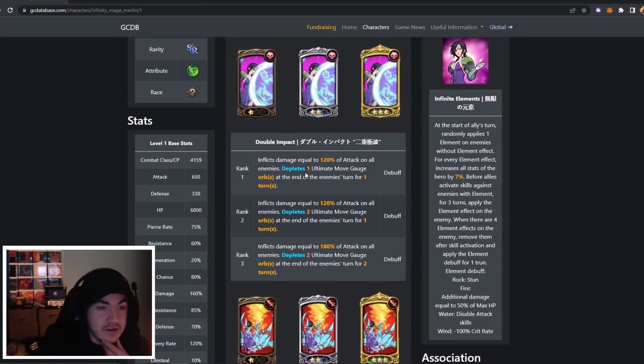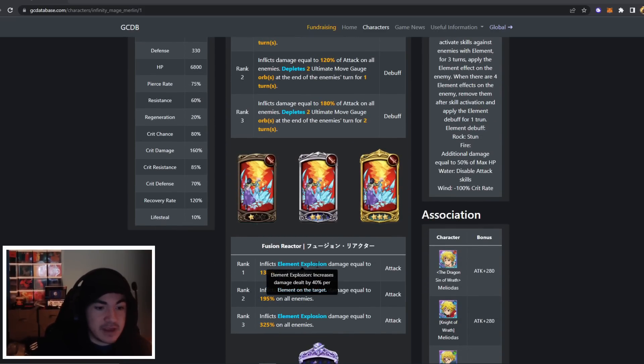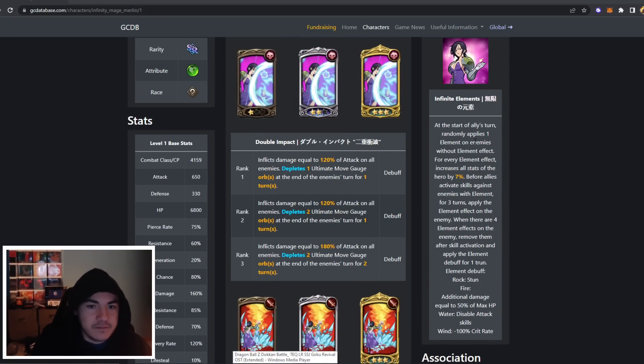Quick little look at Merlin. She has Gother's debuff skill - the green Gother Halloween. She has a new elemental explosion that increases damage dealt by 40% per element on the target. Her passive: at the start of allies' turn, randomly applies one element on enemies without an element effect. For every element effect, increases all stats of the hero by 7%. Before allies activate skills against enemies with elements, for three turns, apply the element effect on the enemy. When there are four element effects on the enemy, remove them after skill activation and apply the element debuff for one turn. Element debuffs are: Rock = stunned, Fire = additional damage equal to 50% of max HP, Water = disabled attack skills, Wind = minus 100% crit rate.